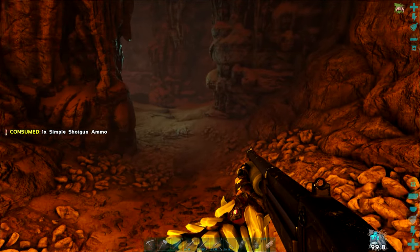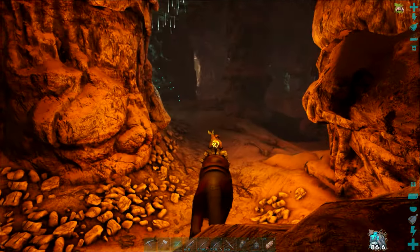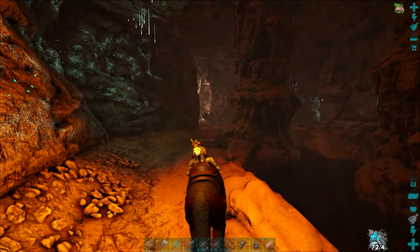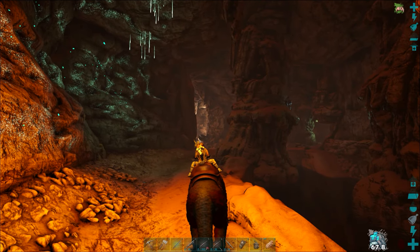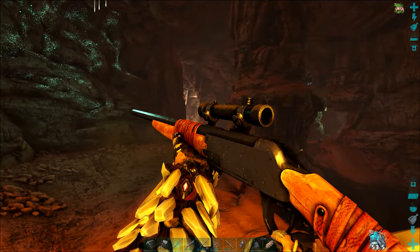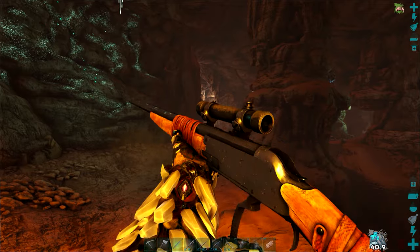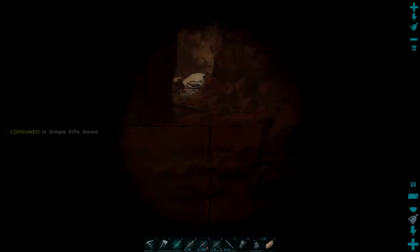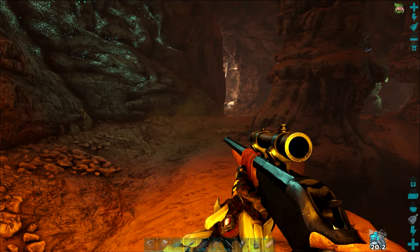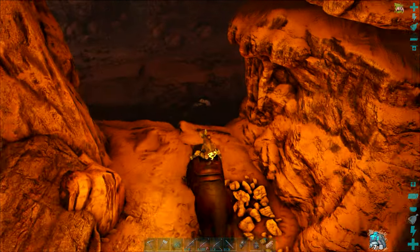Hopefully everything's spawning properly. I have noticed that the first time we went into our other cave, the Gatekeeper, things didn't really spawn until we were sort of on our way out. We should have a few onyx or something. I can see something up in front of us - is it a Megaloceros? I forgot they do spawn in here. They're pretty slow during the day. Just in front of us is water to the side, but I know that there is a bottomless pit in this cave, so you want to be careful.